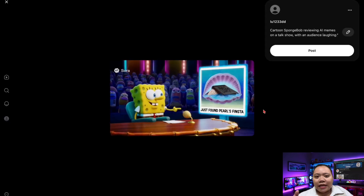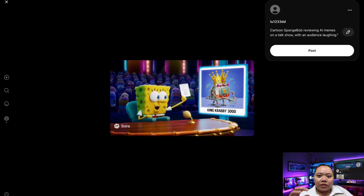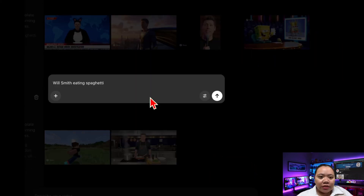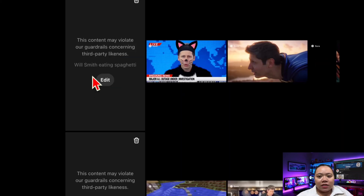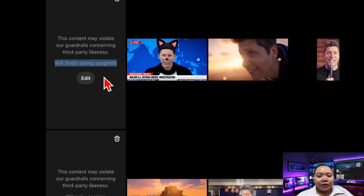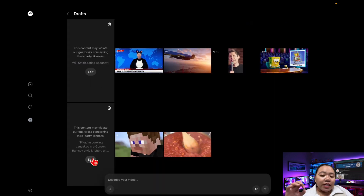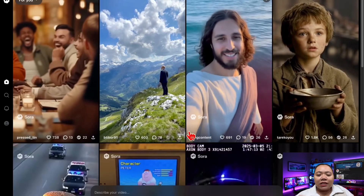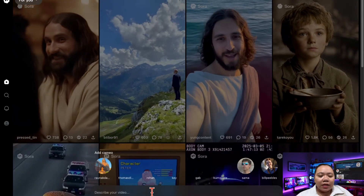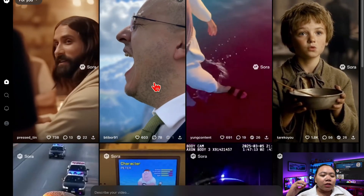Now, there are limitations and censorship — it's not perfect. For example, I tried to generate Will Smith eating spaghetti and it got flagged for violating the content policy. But Pikachu and Spongebob worked just fine, so clearly they're still figuring out what's allowed. Some prompts get censored, but at the same time there's a ton of remixing happening with copyrighted characters. I honestly don't know how OpenAI is going to handle this long term.